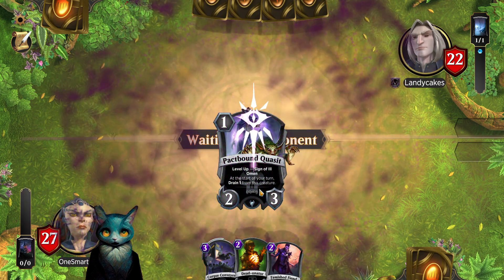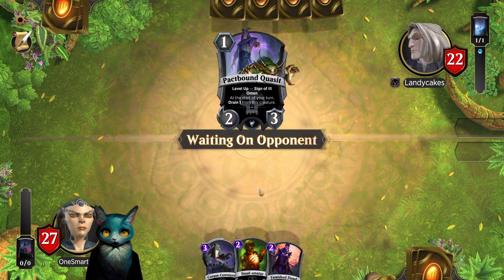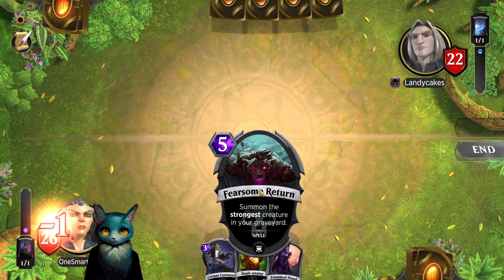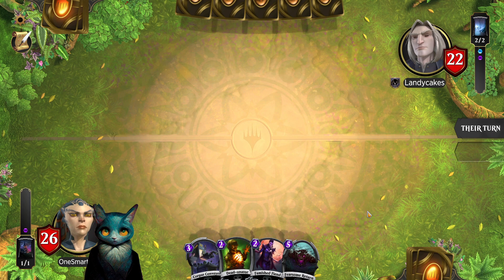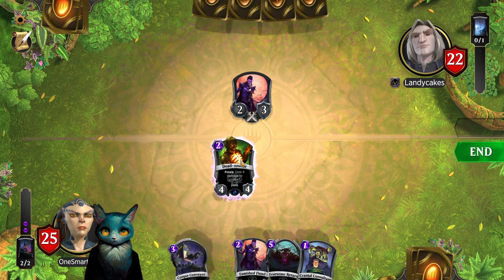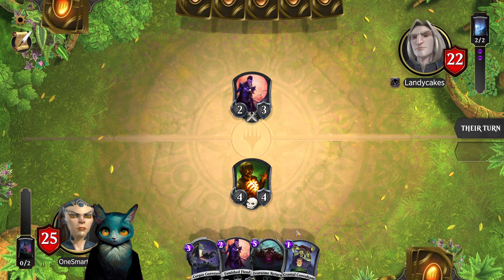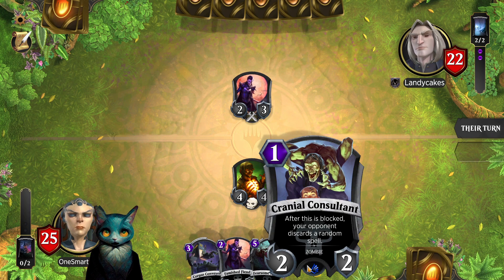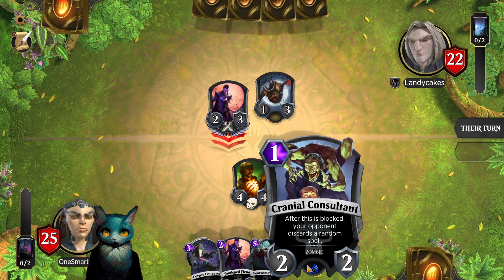Hopefully we get our Pack of the Warlock first. Usually with this deck I would prefer to go second — if I could choose to go second I would, but sometimes it doesn't happen. I like this zombie; it's a one-cost 2/2. A lot of people let it by because they don't want to trigger the discard-a-random-spell effect, so getting it out it's usually able to get a couple of hits in.